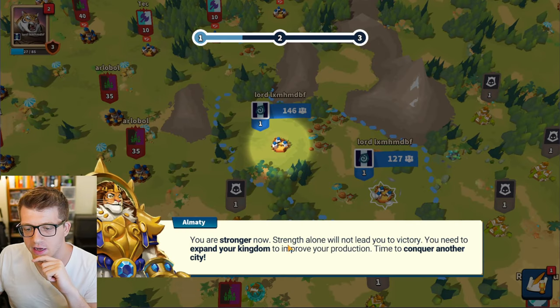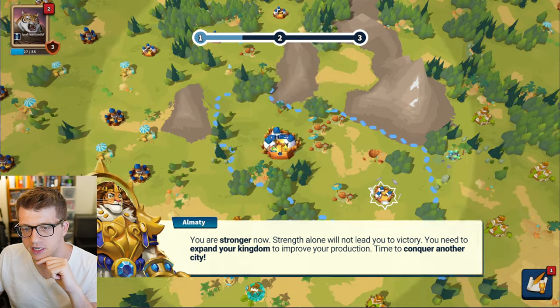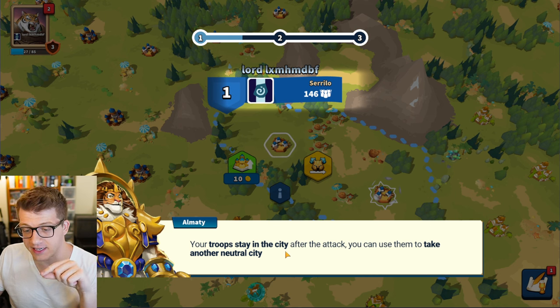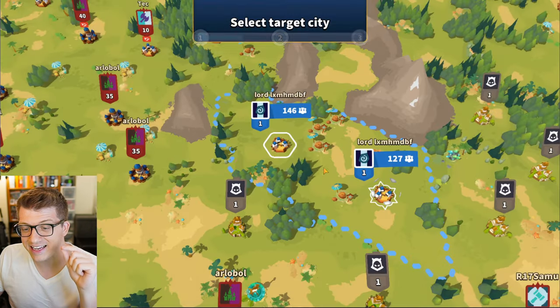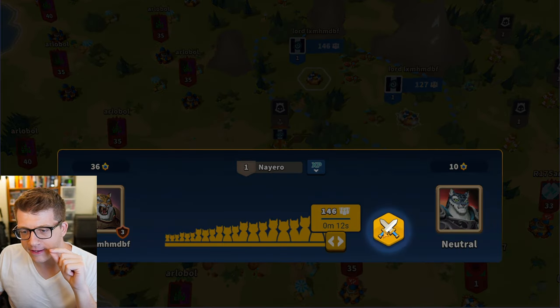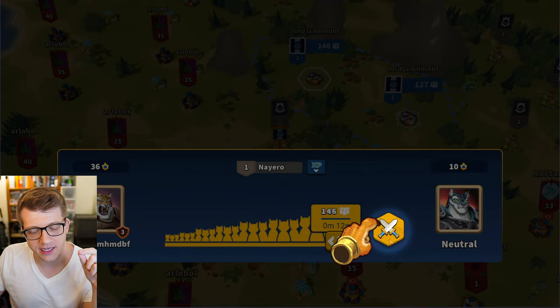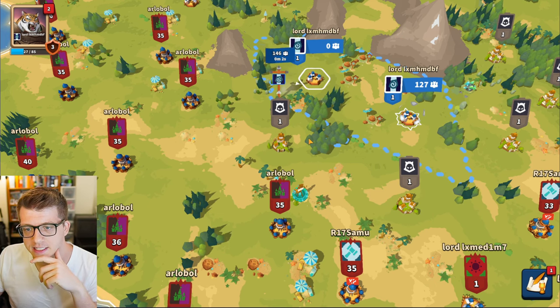You're stronger now, but strength alone will not lead you to victory — you need to expand your kingdom to improve your production. Time to conquer another city! Your troops stay in the city after the attack, you can use them to take another neutral city. So this is the send troops button — we select this guy and the game is not prompting us to scout, we're just going to send an attack.